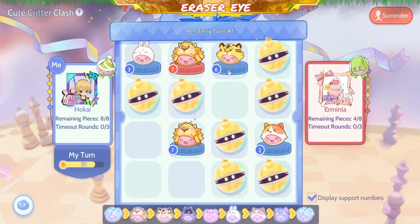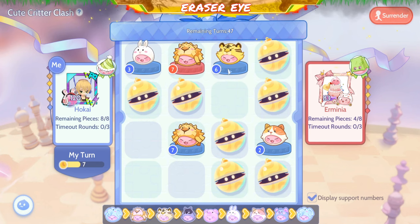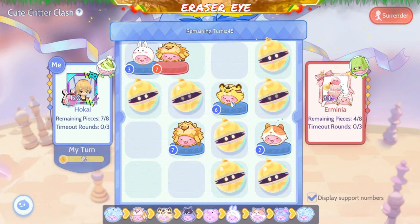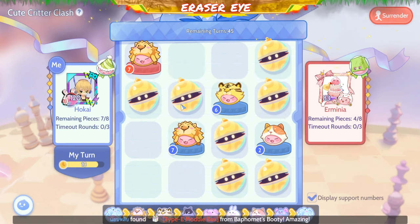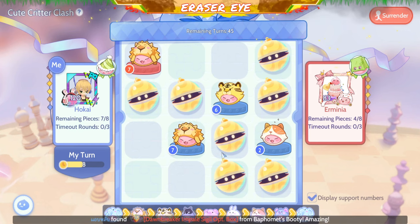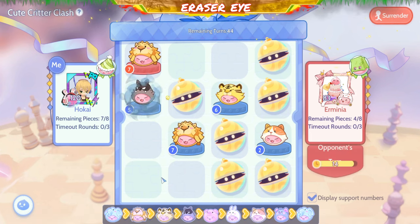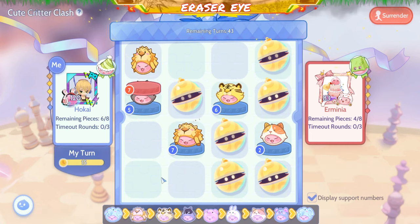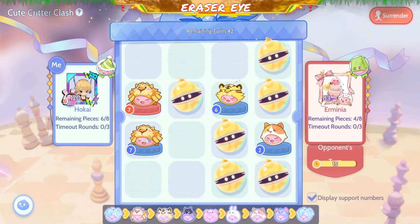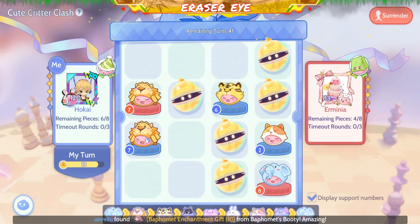It's 7. So 7 will eat 6, so let's move 6 out of the way. Eat 7 — he still has 8. It's 5. I guess I'll eat 7. Oh, it's 8.